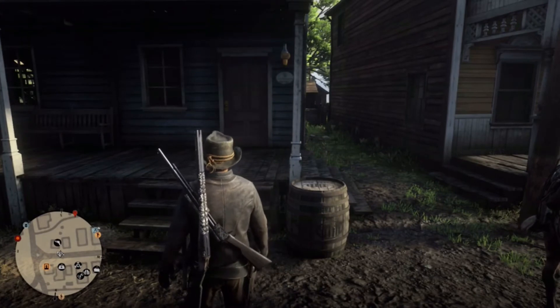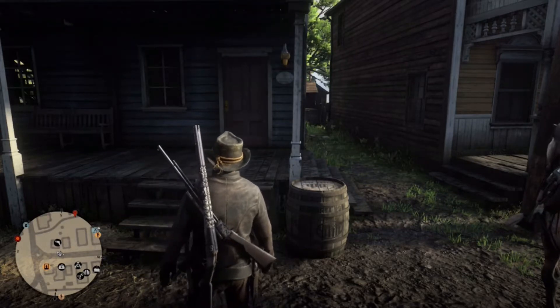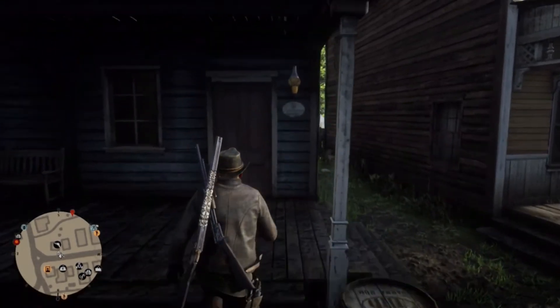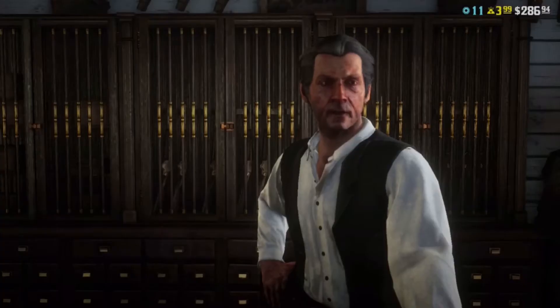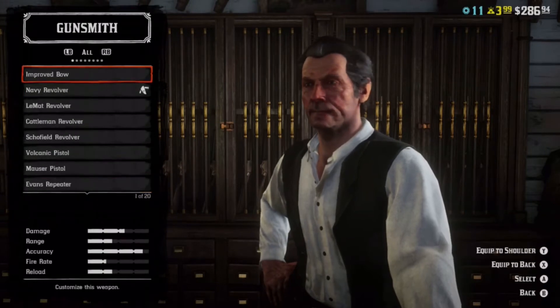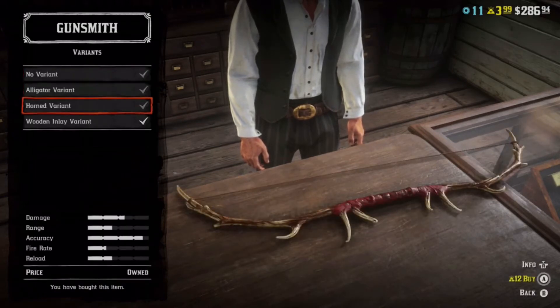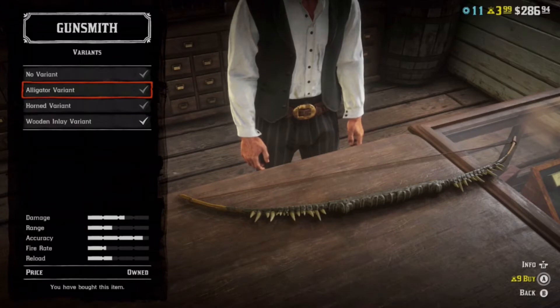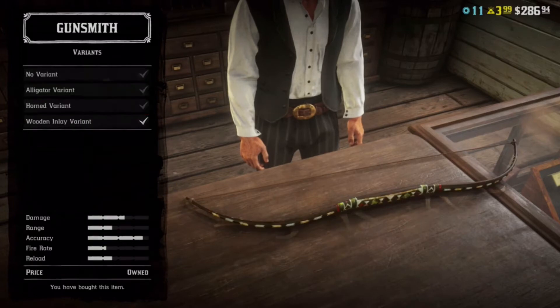Now that we are here at a gun store, I'm finally making this part of the video, so we're about to find out if the glitch is still happening or if I need to tell you guys three different ways to get your bow. Let's walk inside and see if we can equip our variant — going to customize, improved bow, variants. Okay, so it still says for the horned variant that we need to buy it for 12 gold bars. The alligator variant looks very sick but is also glitched — it says you need nine gold bars even though we already bought it.